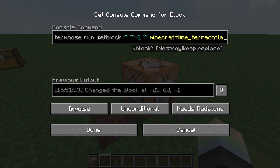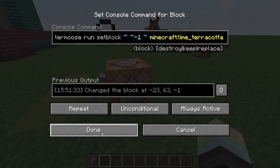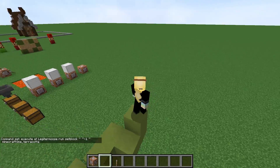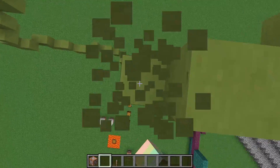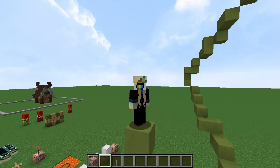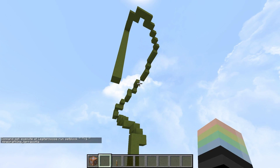This is useful for building. If I set this to an always active repeating command block so it's running 20 times per second, all of a sudden if I just run around, it goes below me. I can fly all over the place and build a big old thing — like I'm a living magic marker. Now we just turn that back to needs redstone and to an impulse command block.